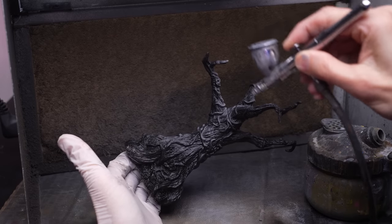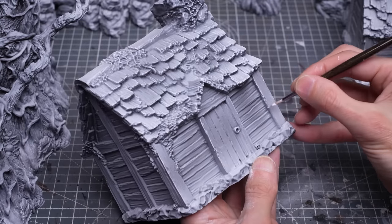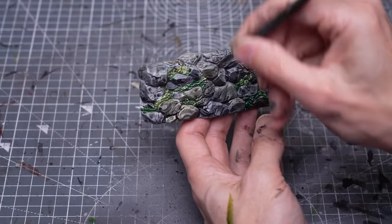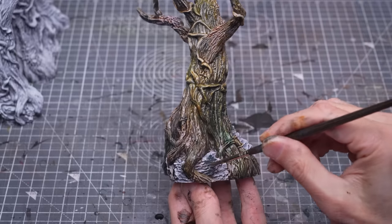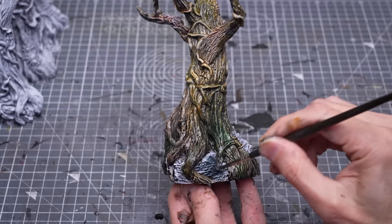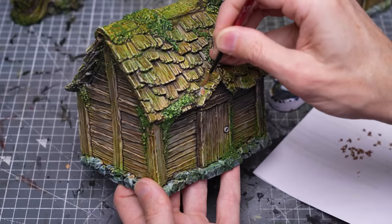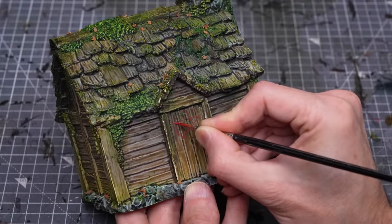I'll be priming the terrain in black, followed with a zenithal pattern of light and shade. We can then apply the main colours, where I'll be freely wet blending various tones from the contrast range — and you can use whatever speed paints you like here. I'll then be finishing things off with some additional mossy textures and leaf litter, and painting a few final optional details.